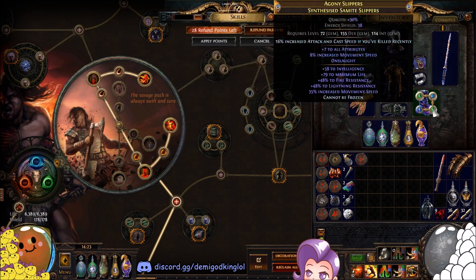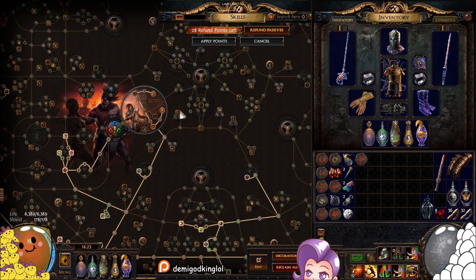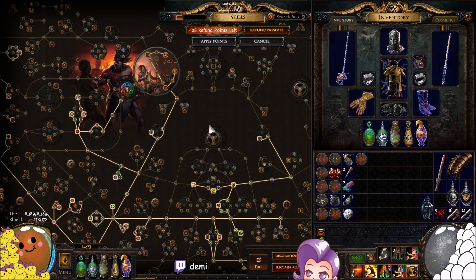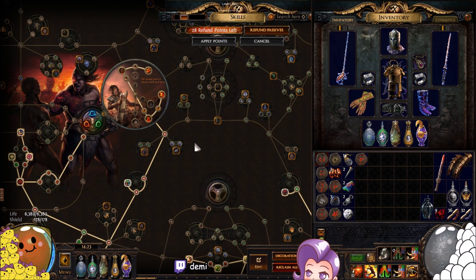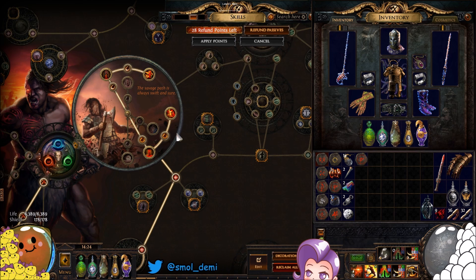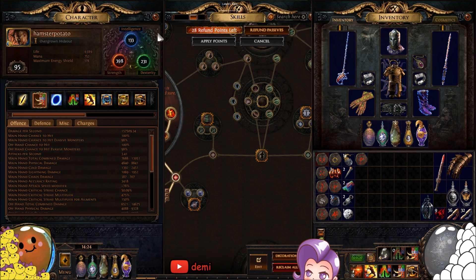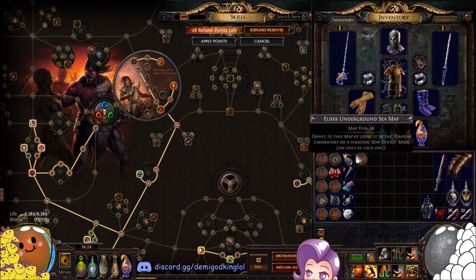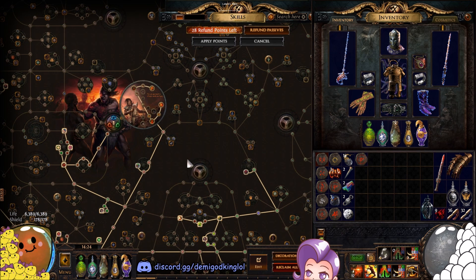That's all the setups. Sorry, I just streamed for 11 hours so I'm a little tired. The PoB link for this build will be in the description. If you're interested in the other variants like crit shockwave or flicker strike, let me know in the comments. If you enjoyed the video and want to support me, there's a link to my Patreon in the description — it helps a lot since I haven't been streaming much lately. I appreciate you guys watching regardless. I might try to push this character to level 100 — I went from 92 to 95 today in about eight or nine hours spamming T16 elder maps. See you in the next video!